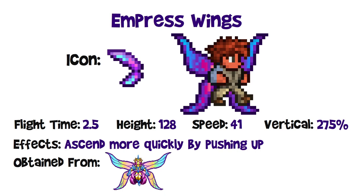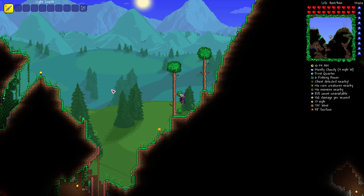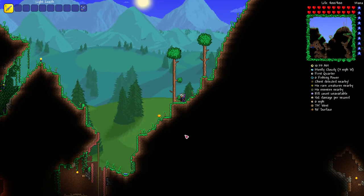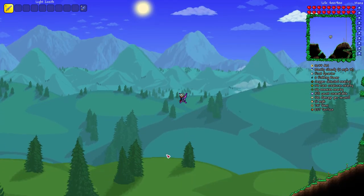The Empress wings also have a 2.5 flight time, but 128 block height, 41 miles per hour horizontal speed, and 275% vertical multiplier — which is very high. These ones can ascend more quickly if you hold the up key. They have a 2 in 30 chance to drop from the Empress of Light in classic/normal mode, or a 1 in 10 chance from her treasure bag in expert or master. You can see that extra vertical acceleration, and when holding up you can see how fast you actually ascend using that feature.